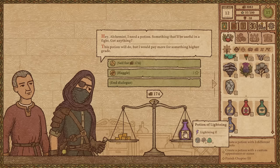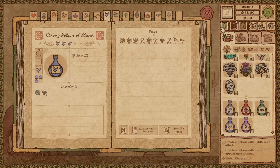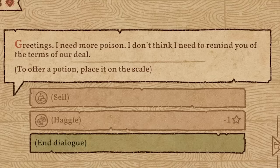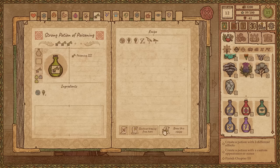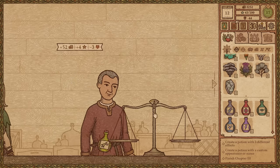This guy's like, hey, I need a potion — something that's good in a fight. Give him the lightning? Yeah, we're not going to do that. Let's give you a strong boy because that's a tier three and it's also cheaper so I can make more money. Why does everyone need poison? Like, seriously, everyone just is out here killing each other, and I'm just not doing anything about it. Just being the merchant of death.